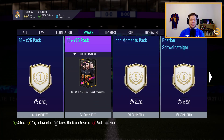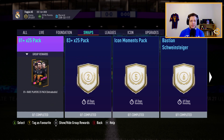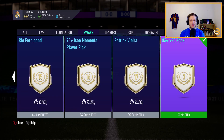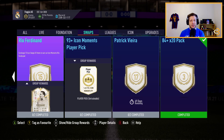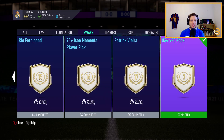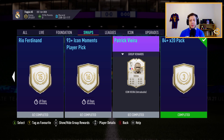The top three are the 81-plus, the 83-plus, and in my opinion the best Icon Swap SBC right now is the 84-plus times 20 pack. In all three of these SBCs you're going to get so many good players and so much SBC fodder. Right now there are all kinds of Team of the Season SBCs coming out and you can use the players you get in these packs towards those SBCs, which are often better than the prime Icon Vieira and Ferdinand players.